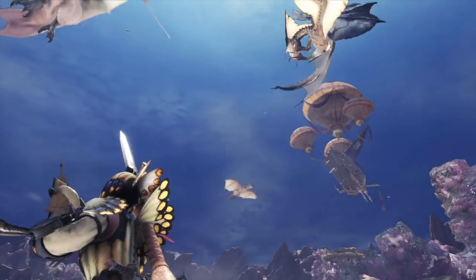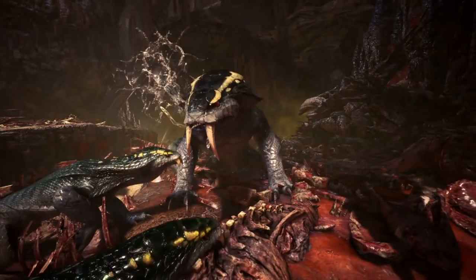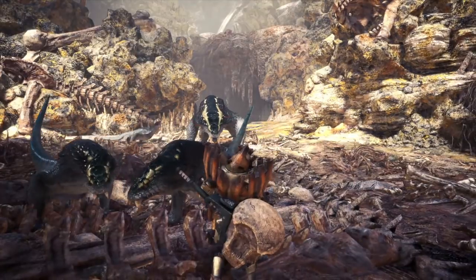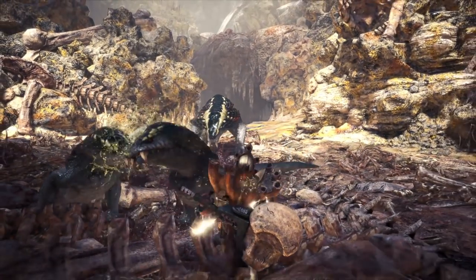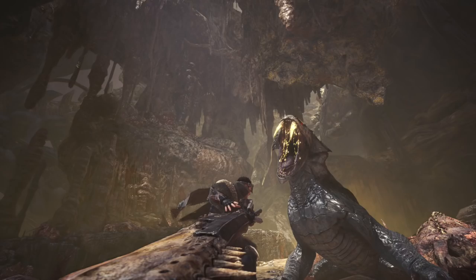Let me get some fancy new shots of Legiana, which is that pretty monster up there. And then another new monster — this one has a smaller version and it's kind of like the pack leader — called the Great Girros. This whole thing is that it's a pack animal, so all the small animals move together in a pack and they all do paralysis, even the smaller ones. So they're definitely going to be an annoying monster that will come up, snap you, and just gang up on you. You're going to have to be very careful.